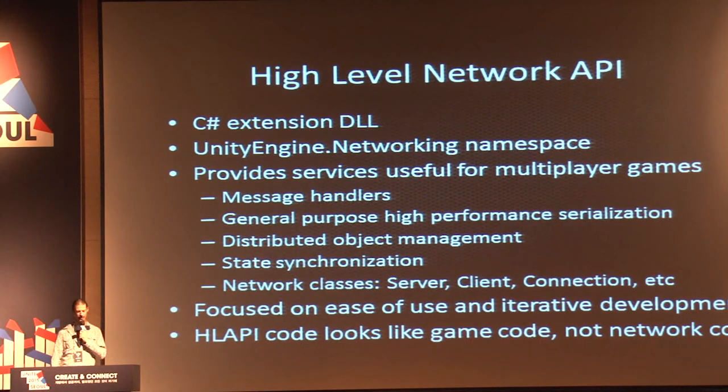The high-level API is a new C-sharp extension DLL, just like the new UI system, in the UnityEngine.Networking namespace. It provides programming services for making multiplayer games: message handlers, serialization, object management, and state synchronization. It has classes for doing typical network things. Whereas the low-level API is focused on flexibility and performance, the high-level API is focused on ease of use and rapid development, so code written in it looks more like game code rather than network code.